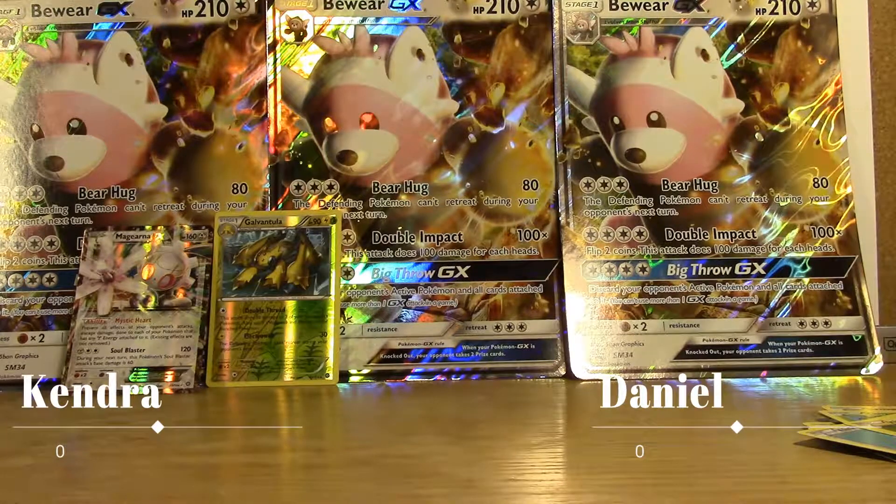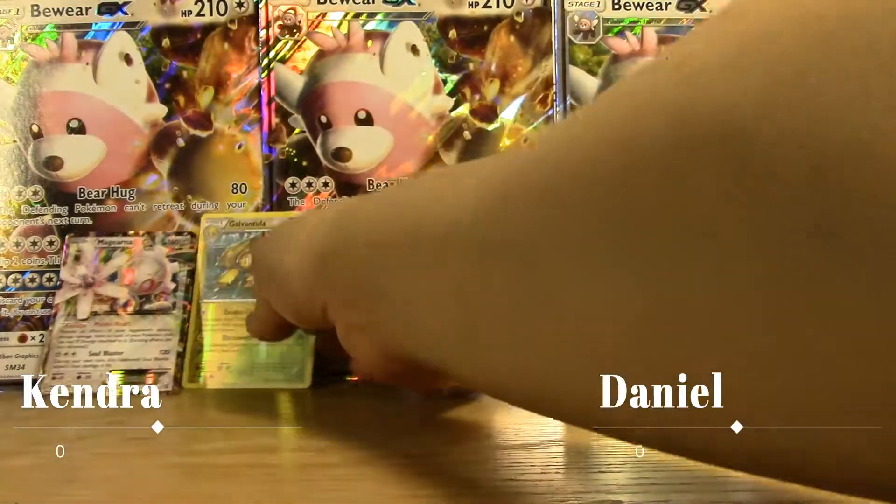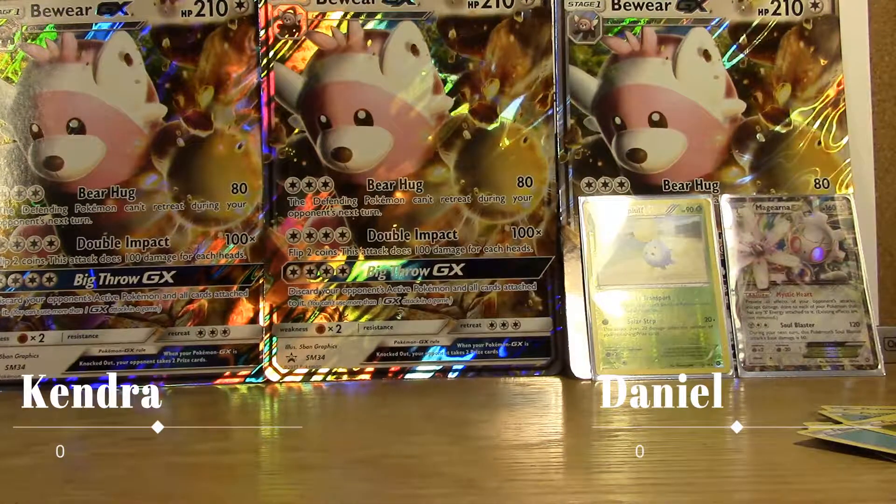We're tied one to one by having the same card, and even if we hit the other rare it wouldn't matter — they're both 90 HP. Someone's got to do the hard manual labor of sleeving the cards, making sure they're nice and don't get ruined.